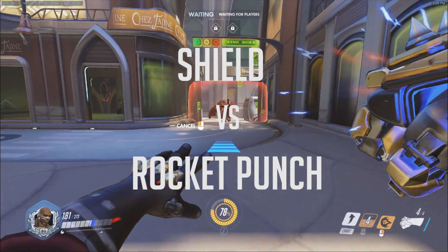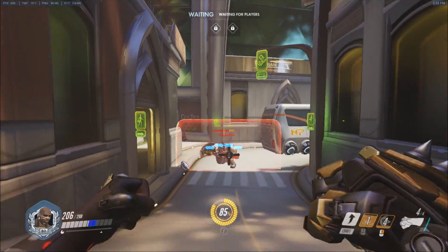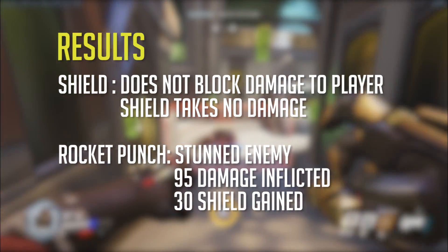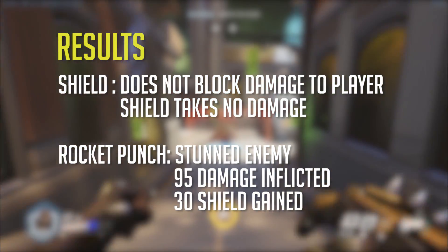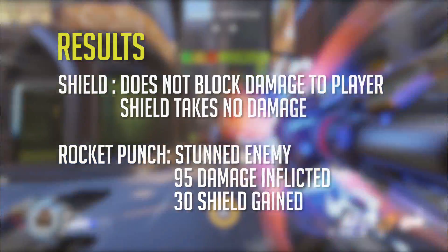Next, we wanted to see exactly what happens when Doomfist's Rocket Punch hits Reinhardt while he's holding his shield. Reinhardt's shield takes no damage, but unfortunately Doomfist goes right through the shield and deals damage to Reinhardt himself. The Rocket Punch not only stuns Reinhardt again, it does 95 damage and he gains the same 30 shield we saw before.